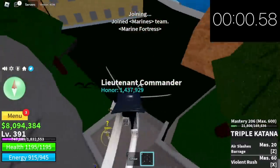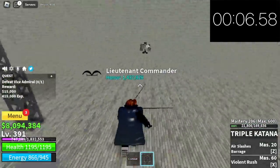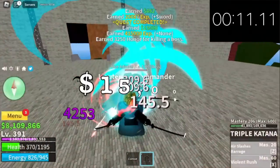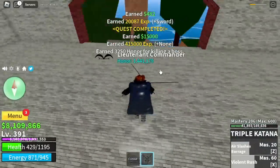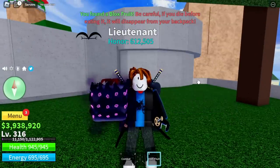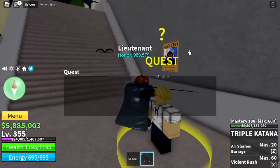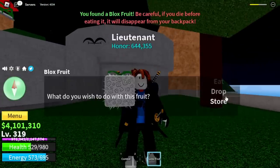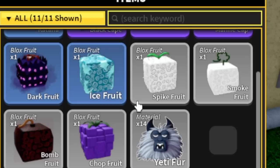Let's start the timer. Vice Admiral — Soru — and let's defeat him. 11 seconds, 15,000 bellies. Very easy! And not just that — fruits spawn here lots of times. I got a dark fruit, and also an ice fruit. Spike fruit and lots of other fruits as well. In total I got: dark, chop, bomb, spike, and smoke fruits.